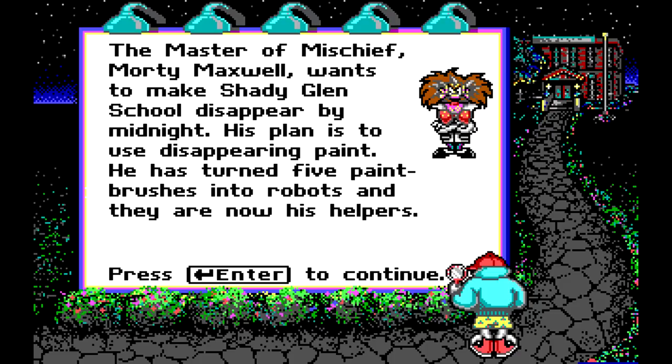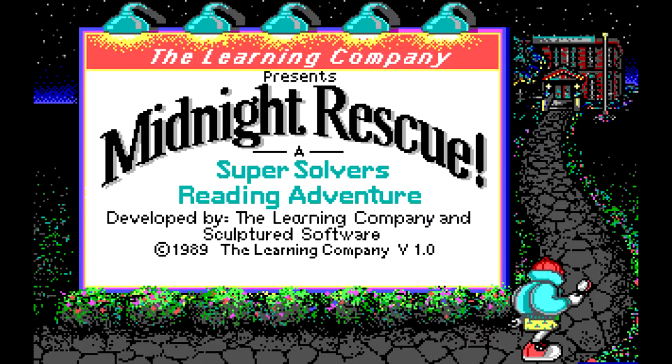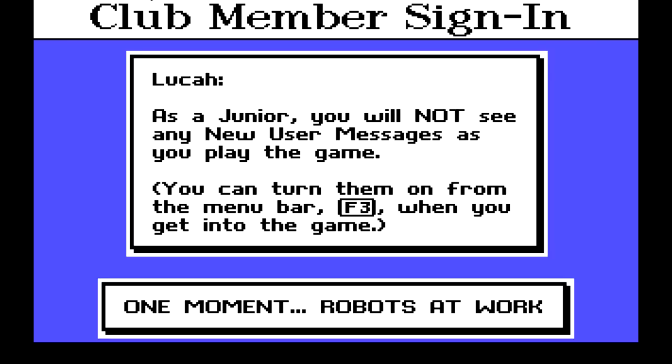That's us in the bottom there. So let's see if we can crack the case. To avoid being caught, the master of mischief is hiding in one of the robots. If you can save the school — you can save the school if you figure out which robot is really the master of mischief before midnight. Good luck. That's like a little version of all the robots we're gonna see. Did I ever play the caca out of this! I've already played once — I had to do this just to make sure the game works, and then what these old games usually do is save automatically. I'll put in my existing name.